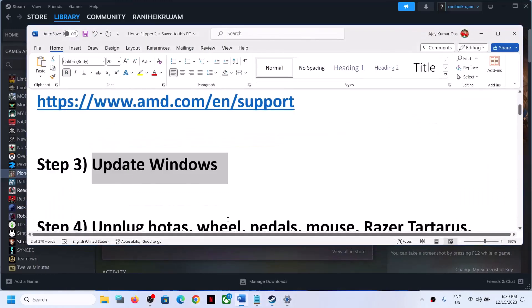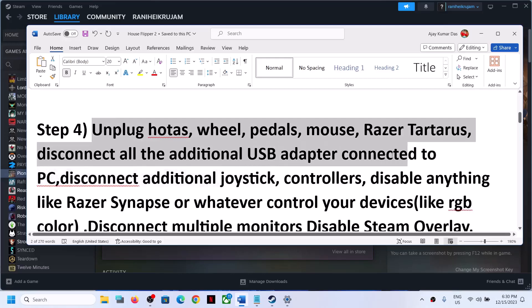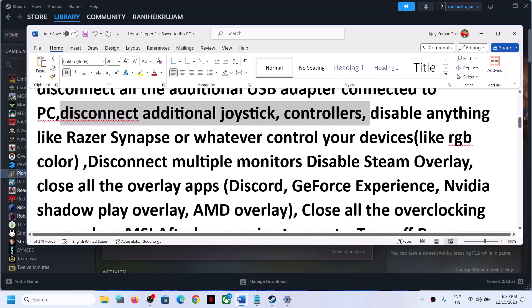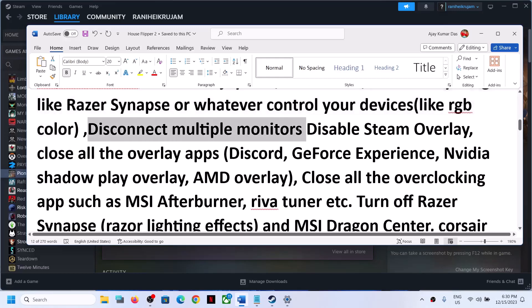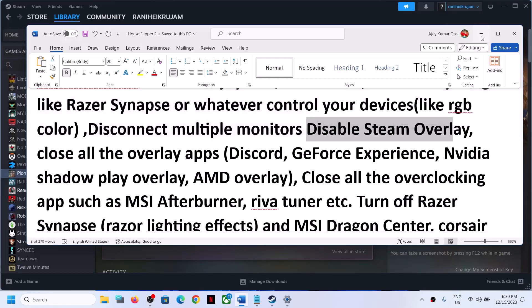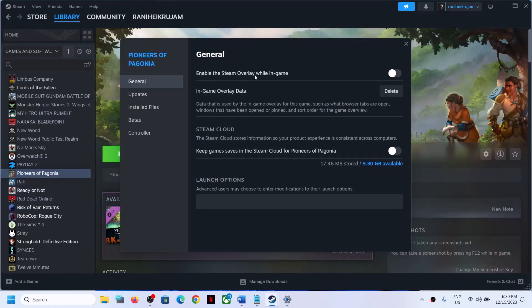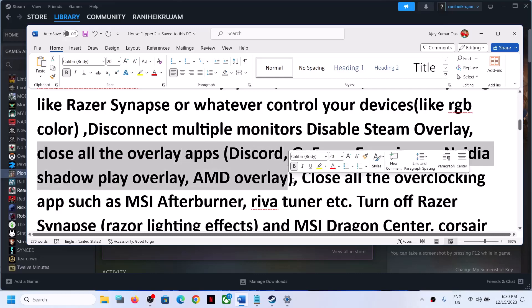The next step is to unplug external devices. If you have any devices connected, disconnect them. If you have any additional controller connected, disconnect it. If you have any third-party application running, disable it. Also try launching the game on a single monitor. Disable Steam Overlay — right-click on the game, select Properties, and turn off the option which says Enable the Steam Overlay While in Game. Also close all other overlay applications such as Discord or GeForce Experience overlays.